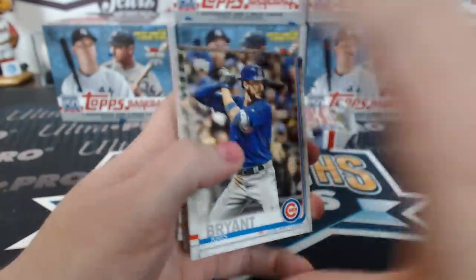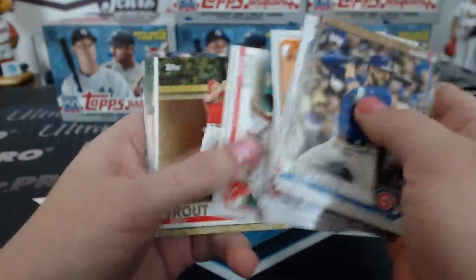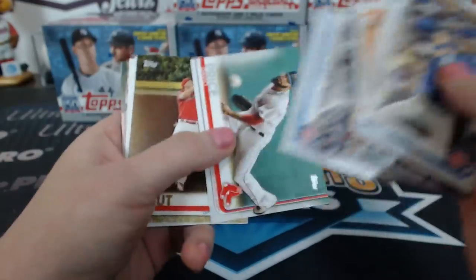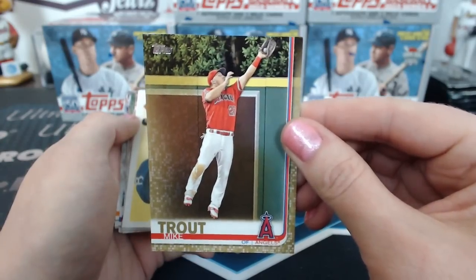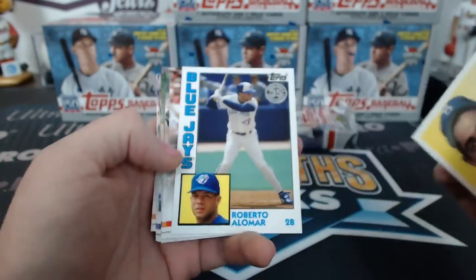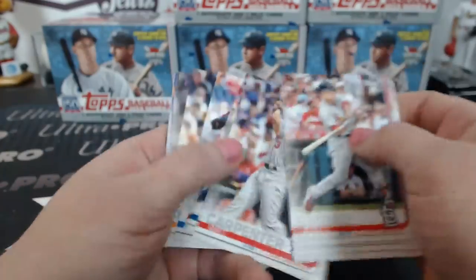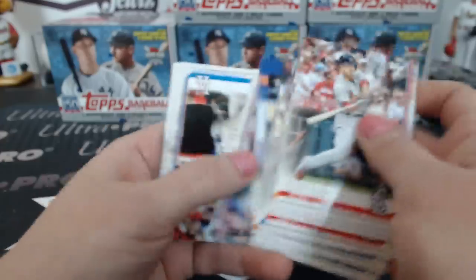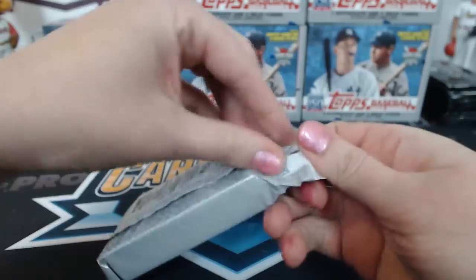The first year they did Topps Now, we probably bought about 25 percent of the set. A little less each year. Mike Trout gold for the Angels — Nick! Iconic card. That's a good one — it's Jed Gyorko, CSB favorite.